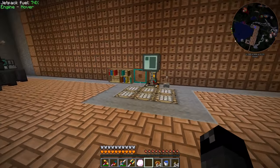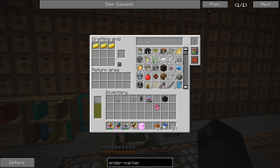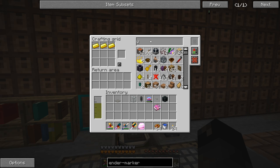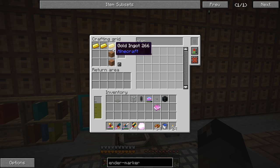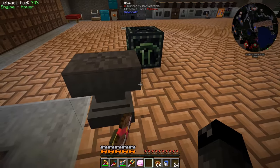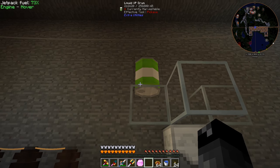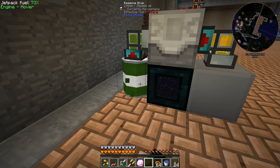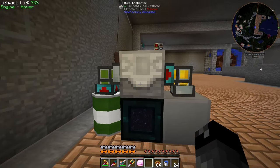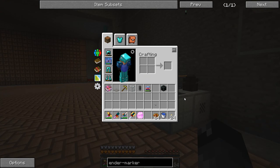We got our Silk Touch book. Let's go make a golden pickaxe because that's what's required for this recipe. We need gold and some sticks — we don't have any sticks so let's make some quickly. Then we need our anvil to apply the enchantment. Oh, I don't have experience on me — I set up the liquid XP drum and XP shower feeding back into our essence drum, so I need to fill up one of those tanks again to get some levels.